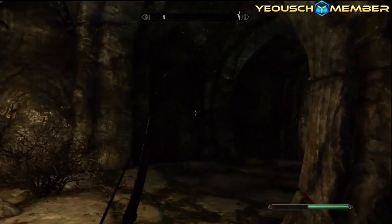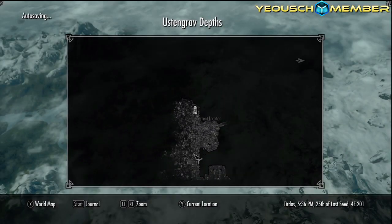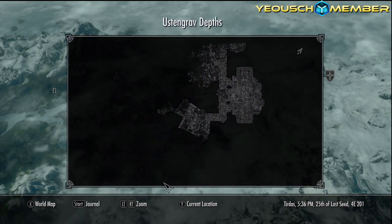Let's see if there is anywhere else we need to go because this is so confusing. Oh, we are supposed to be going through here - damn it! Okay, let's see where we have to be on the map because this is so confusing. I have a feeling we are supposed to be going this way because I haven't explored that direction yet.